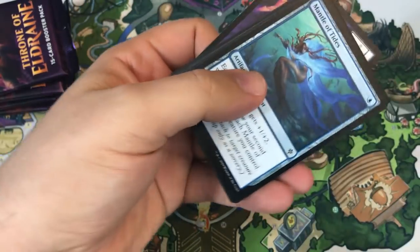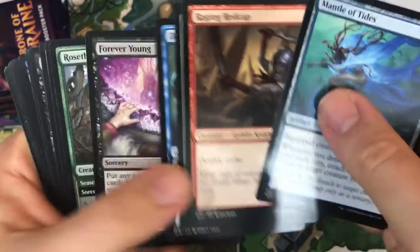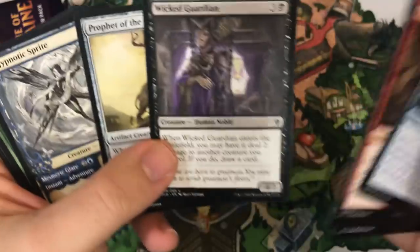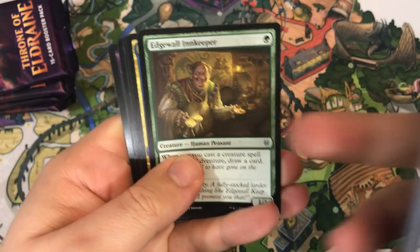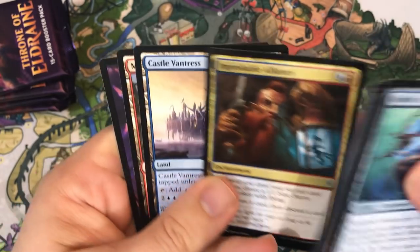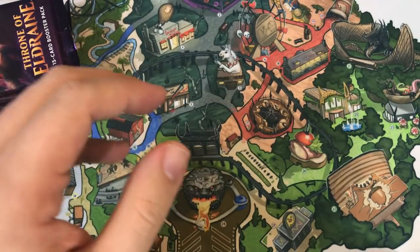It's not like every card is powerful — I kind of felt that way in War of the Spark or even Core Set 2020. But here, when you hit a card that's powerful, it's powerful. Hypnotic Sprite, Edgewall Innkeeper, Improbable Alliance, and Castle Vantress — another good one. Those lands are all excellent, actually.